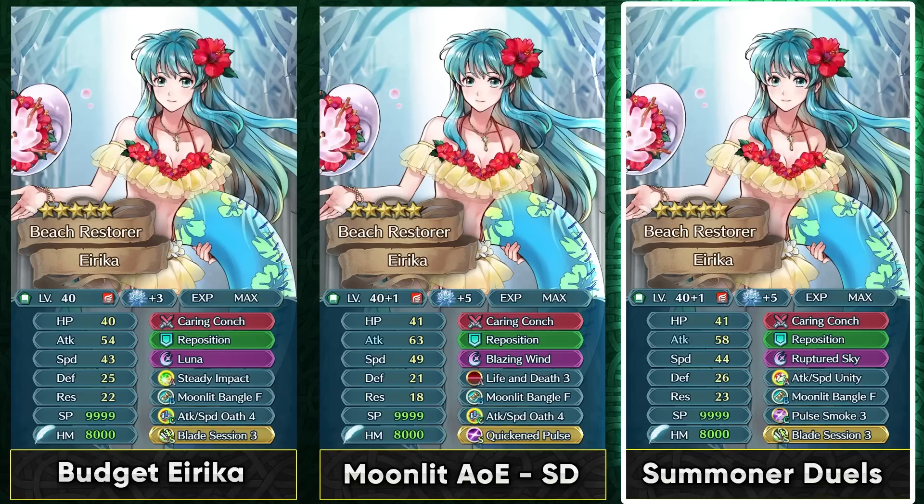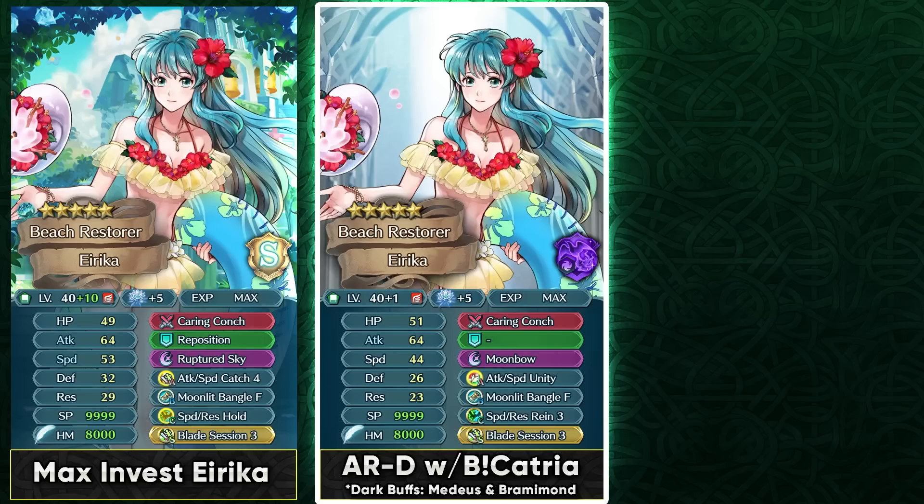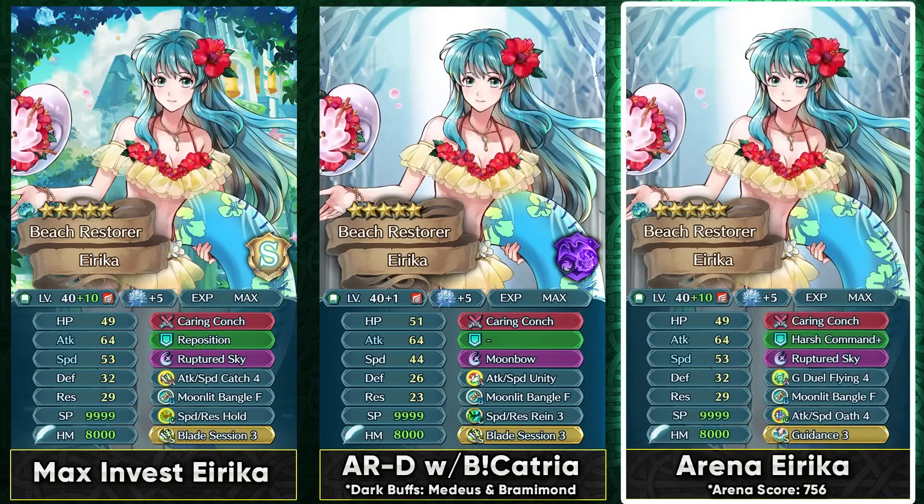At the very least, even if Summer Erika does not kill the far safe tank, she can inflict the Pulse Smoke and Guard Smoke effect. You can also run her with a max investment build with Attack Speed Catch 4, and you can try replacing the Oath 4 skill with Speed Resistance Hold as an alternate premium option. Attack Speed Oath 4 is still really good in my opinion, but this is just an alternate option to feature. You can also run her in Aether Raids defense especially on a Bridal Catria team — trying to get the brave effect out of Bridal Catria is going to help her nuke harder and maybe even kill a lot of far safe tanks, especially with Null Guard. She can trigger her special on the second hit and get the true damage out of her exclusive skill. You can also run her in Arena with G-Duel Flying 4, and because of having a 300 SP slot B skill she's able to score higher than usual flyers who need this kind of dual skill.